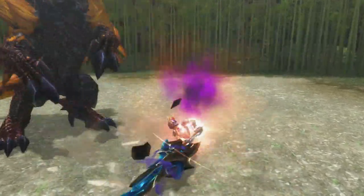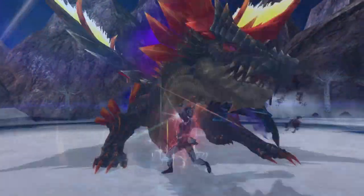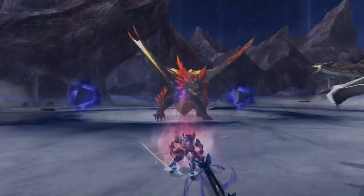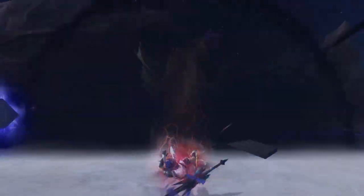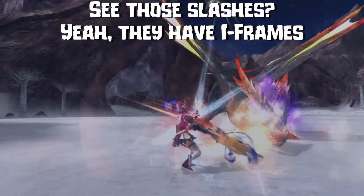Now the point where it gets really crazy is when we take a look at the other two options. Beginning with Heaven Style, it by and large did away with Sword mode. That's right, your main combos will be using Old Faithful, the Axe. However, blink and you'll miss it — you do still get access to Sword mode for a split second through Fade Slashes.